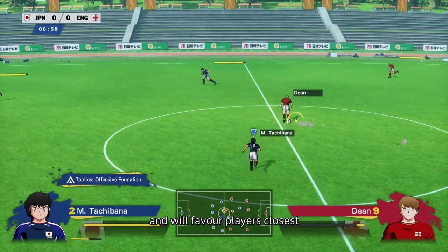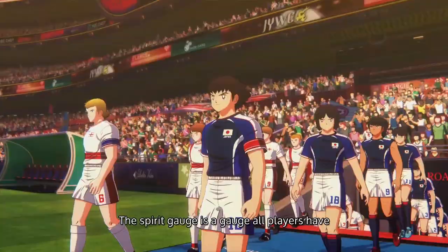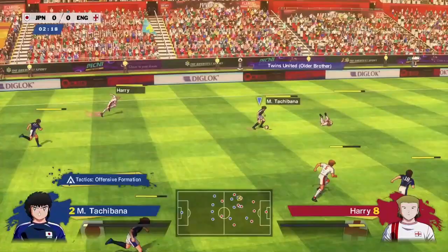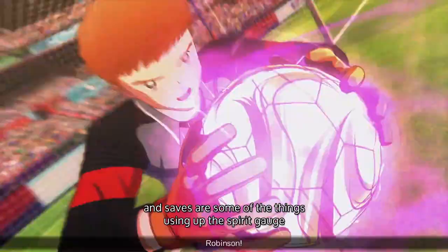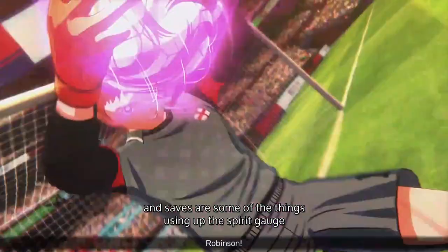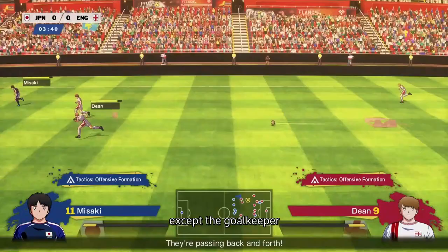So far, kind of sounds like a regular football game, right? But that's just the beginning. The Spirit Gauge is a gauge all players have that is depleted when they take certain actions. Dashing, tackle moves, special shots and saves are some of the things that use up the Spirit Gauge. It recharges over time for all players except the goalkeeper. The lower your Spirit Gauge, the longer it will take you to charge up shots, and if it's too low, you won't be able to dash or perform those special manoeuvres.